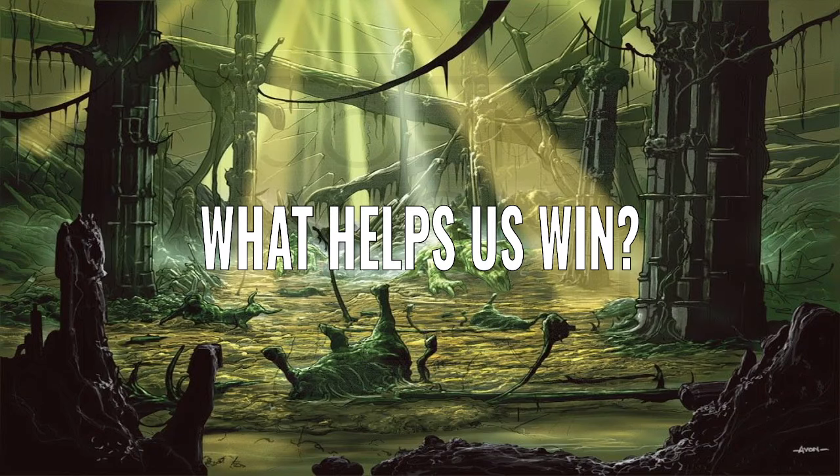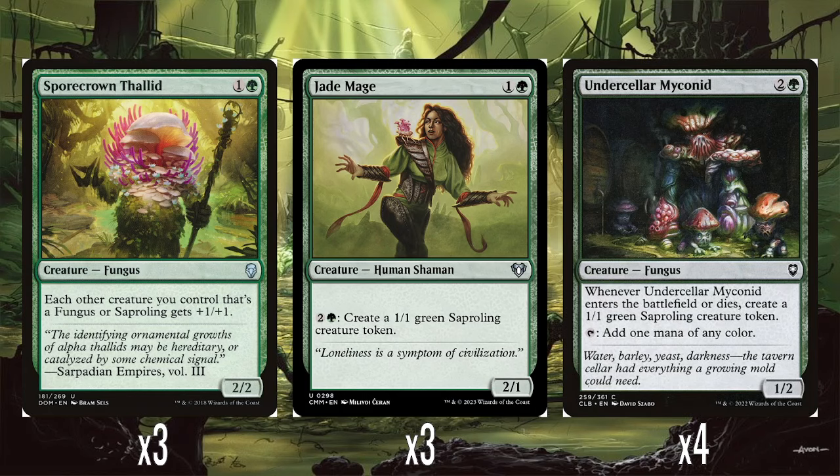Now let's talk about what supports the win condition. First off, three Spork and Thalid — one and a green for a 2/2 — which just buffs all our fungi and sapralings. A really straightforward Lord/Anthem effect. We've also got three Jade Mage, the only non-fungus, non-sapraling in the deck. Two mana for a 2/1, and it makes sapraling creature tokens — the only reason it's in here is it's a repeatable token creator that interacts well with a bunch of other stuff. An absolute dead cert to include. Then four Underseller Mykonid — two and a green for a 1/2. Whenever it enters the battlefield or dies, you make a sapraling creature token, and it also taps to give you one mana of any colour. Really doing a lot for three mana: giving us two sapralings and also serving as a mana dork.